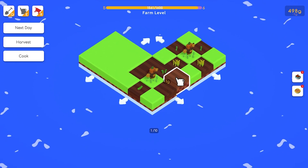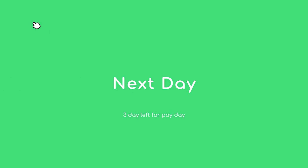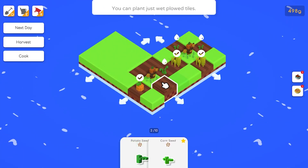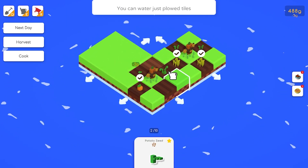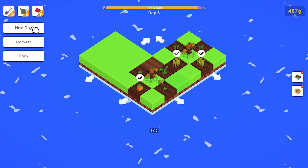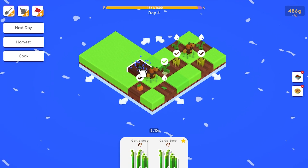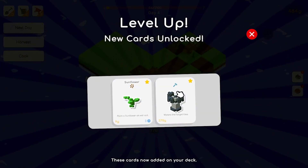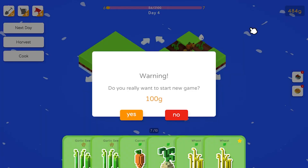Always try and min-max your garden, you don't want to do too much with it. We're starting to get our farm to level six. We're gonna plant another garlic seed, hit next day - it's two days until payday. Then we can hit harvest when we're ready. We unlocked sprinklers!